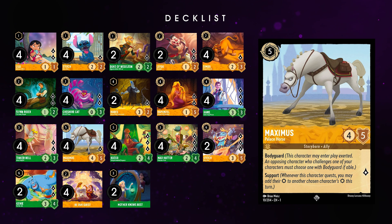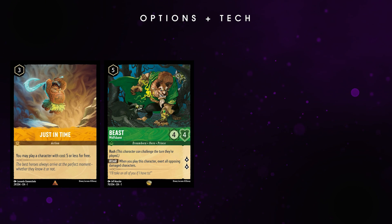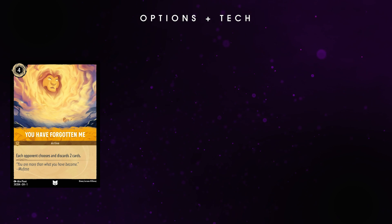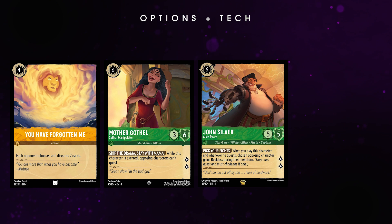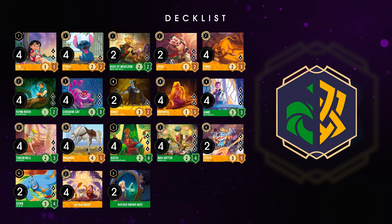This decklist is streamlined for success, but if you do want options, there are plenty of ways to bolster this deck to deal with various threats. If you want a stronger mid-game, try Just In Time, Beast, Lantern, or Hades. If you find yourself in a lot of late games, cards like You Have Forgotten Me, Mother Gothel, John Silver, or even Prince Philip can help you fight back. I would consider all of these cards tech options into specific matchups, as I think they don't perform quite as well as the main decklist does. But as the meta shifts, I could see many of these cards becoming a stronger staple in Amber Emerald Aggro decks. If you like quick games, going face, and playing hyper-aggressive, this is the deck for you.